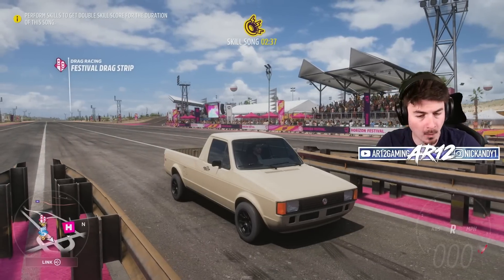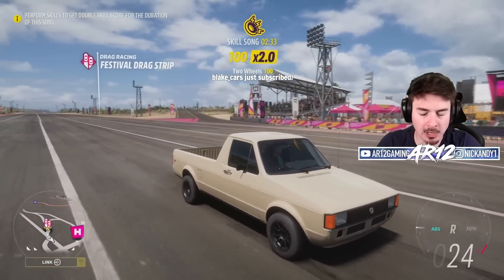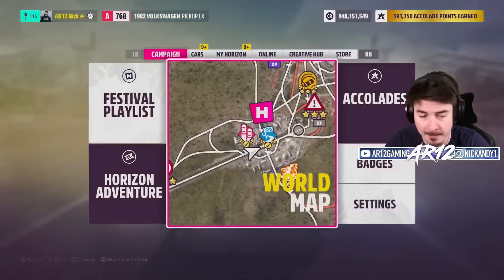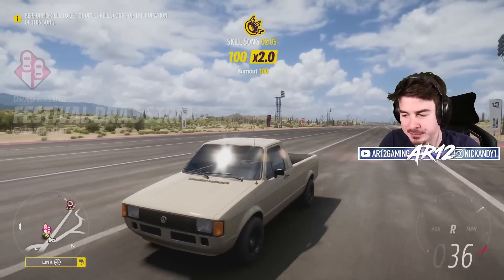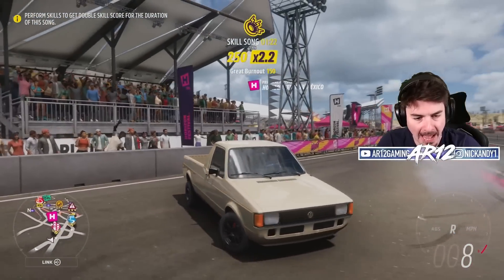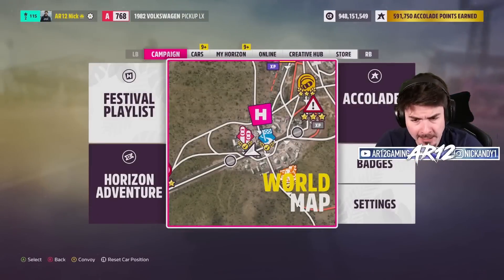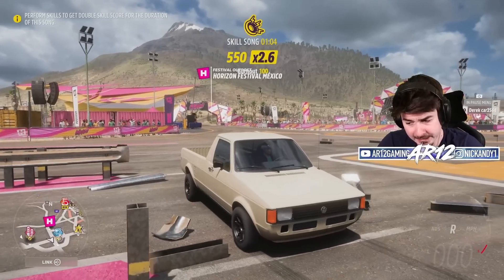Twitch chat suggested I try to make this thing into a wheelie car because it's so lightweight. I could probably do a reverse wheelie with this — maybe even turn it into a stoppy car. In three, two, one... it got like six inches up in the air. The front tires aren't thick enough to hold a reverse wheelie for very long. It gets up but kind of just lacks the grip to keep going.